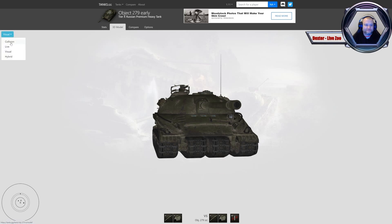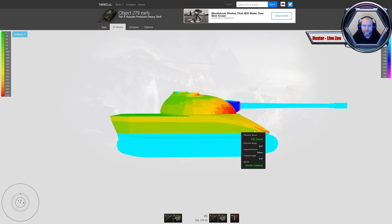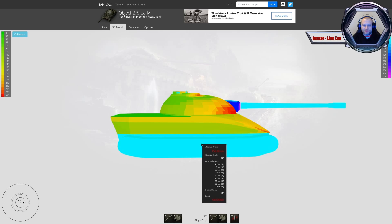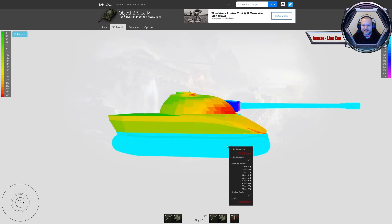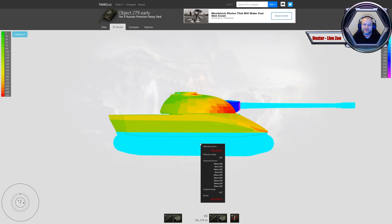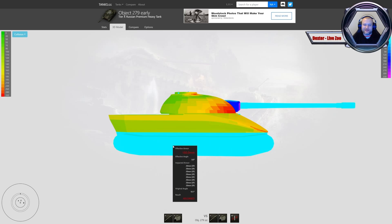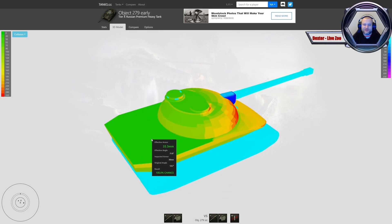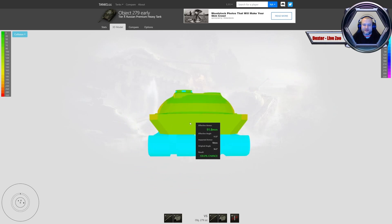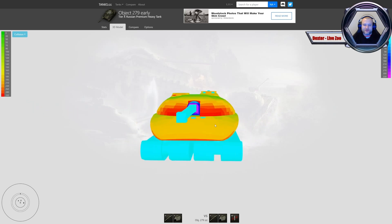Strzelając w tę lamówkę, absolutnie nic nie przebijemy – tylko zdetrackujemy Ebolę. Bok pojazdu: wcięcie w kadłubie ma górę 130 mm, samo wcięcie 100 mm, a spód posiada masę różnych pancerzy warstwowych. Właściwie Ebola nie ma żadnego spodu, ale gąsienice, kółka i łączenia to 8 mm, natomiast wszystkie kółka i gąsienice to 20 mm pancerz warstwowy prowadzący absolutnie tylko do detraku. Miejsce lądowania pocisków artyleryjskich to 30 mm, tył pojazdu to 90 mm.